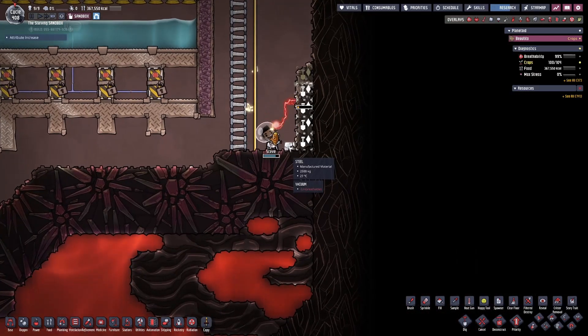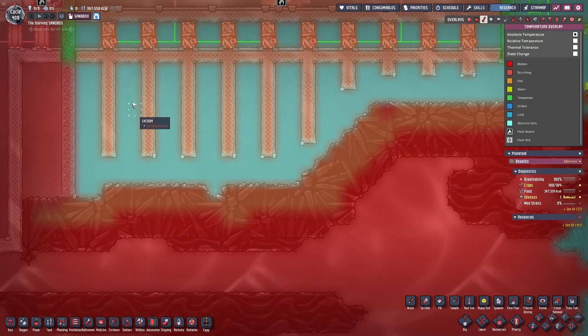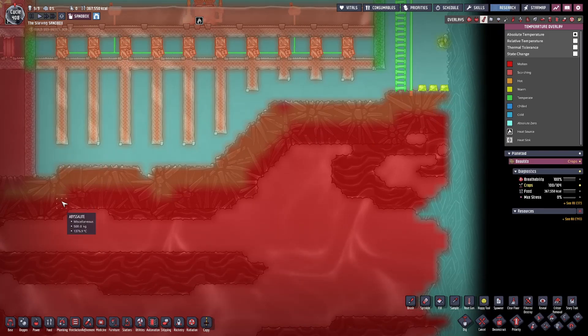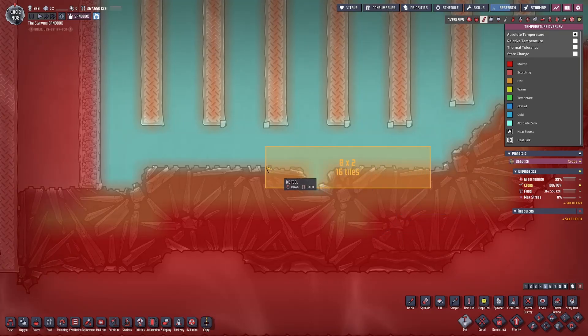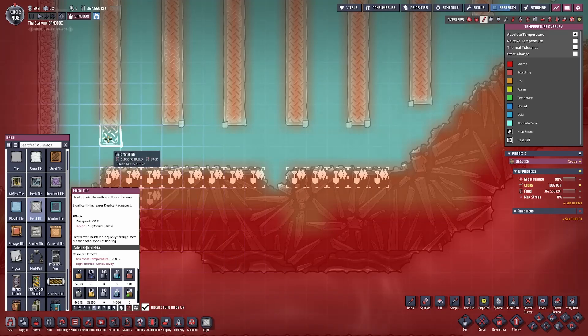I've put some steel here for my duplicants so they can build the metal tiles. We're going to start at the far left, otherwise the duplicants would get themselves trapped once we build the metal tile all the way into the hot abyssalite. Before you dig too far down, make sure you get your duplicants to build the extra metal tiles up here, otherwise they won't be able to reach them once they start digging out too much of the abyssalite — you're going to need to build ladders.